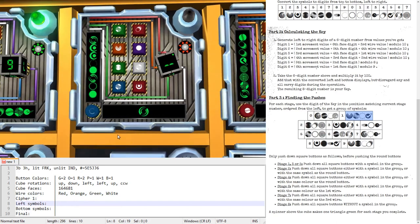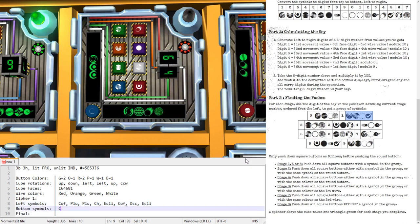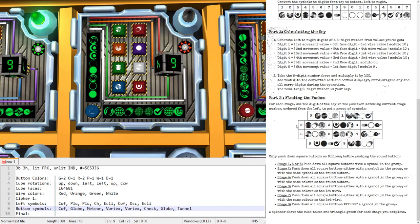The symbols on the left screen: coffee stain, Pluto, Pluto, Charlie, Eclipse, coffee stain, Oscar, Eclipse. The bottom symbols are: coffee stain, globe, meteor, vortex, vortex, checkmark, globe, and tunnel. Now that I've walked you through the author's manual, I'm going to use the denser challenge manual, which is only two pages — so when you print it, you can print it two-sided and save paper.